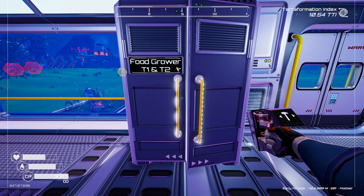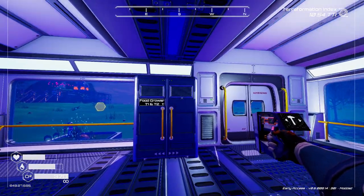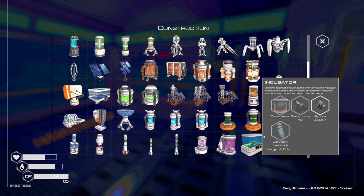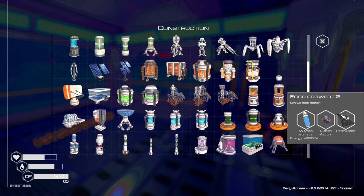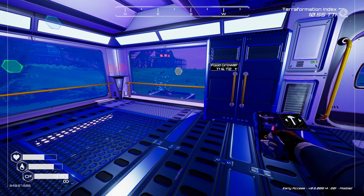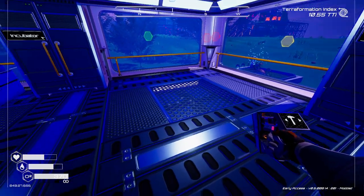You get a few packets, and you can go around finding food in all the wrecks found throughout the world. After a certain point, you can obtain the ability to make food growers. There's the food grower D1, the basic tier 1, and the food grower D2, tier 2. The tier 1 requires aluminum, iron, and a water bottle. You want to get this as quickly as possible because space food packets are very limited — you don't get a whole lot of them, so you need to start growing your own food.